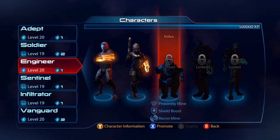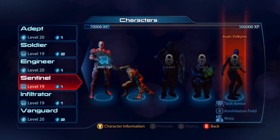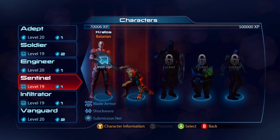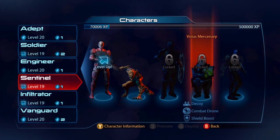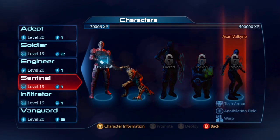A Recon Mine — that's new. And Shield Boost — I'm not sure the other one had that. There's a Sari Valkyrie, a Sentinel for her. We didn't already have a Sentinel for her, so that makes sense. She's got Annihilation Field, and I like that power. Also Decoy — that's really interesting. And that guy has nothing new. There are only two in this one.